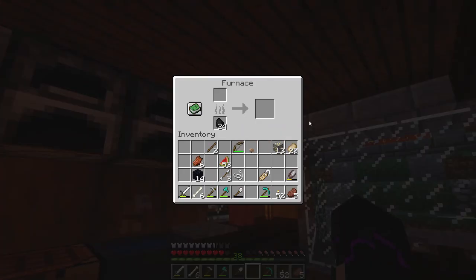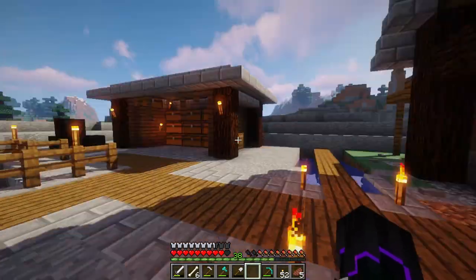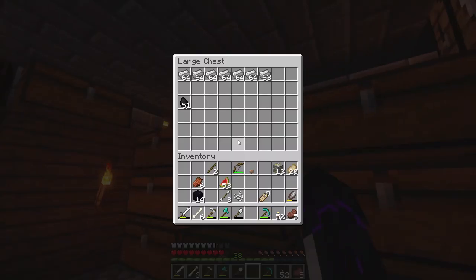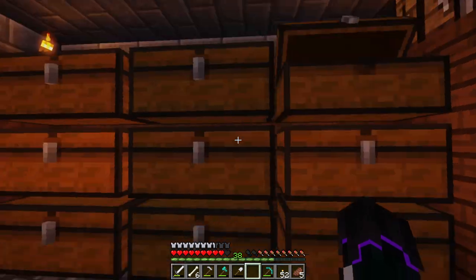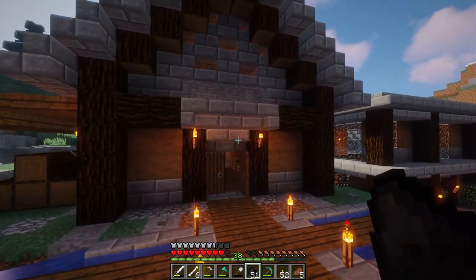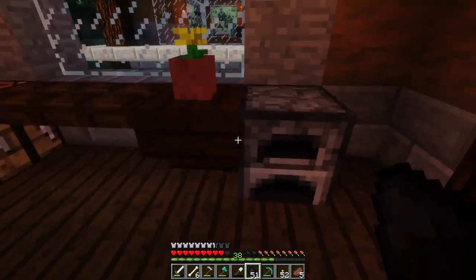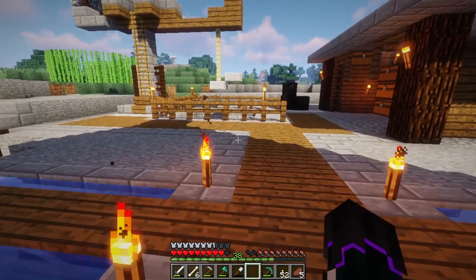They're not up there either. So we're going to go ahead and use the furnace — I need to label these chests, I think. We're gonna use the furnace in here to start smelting stone, because why not, we've got the space.